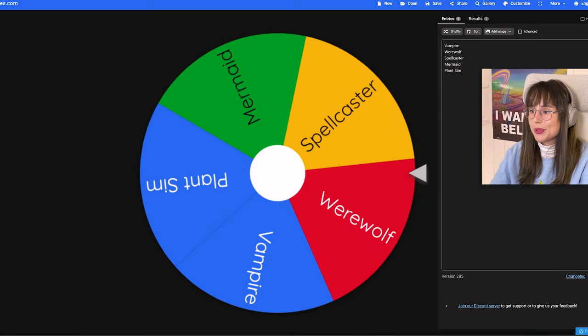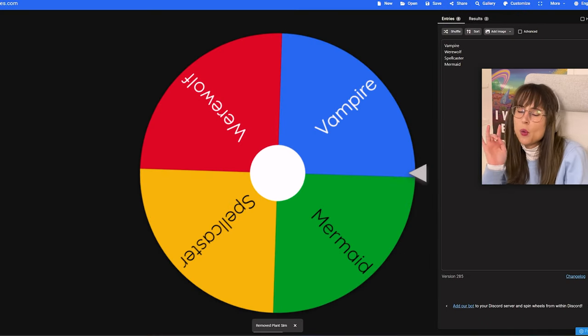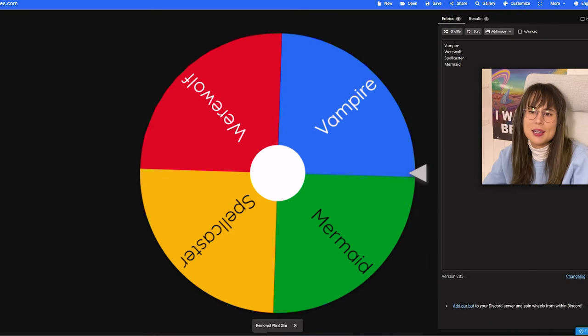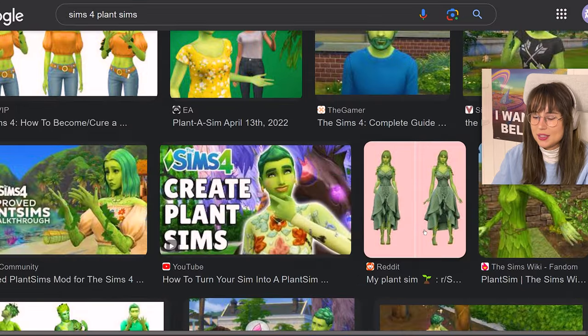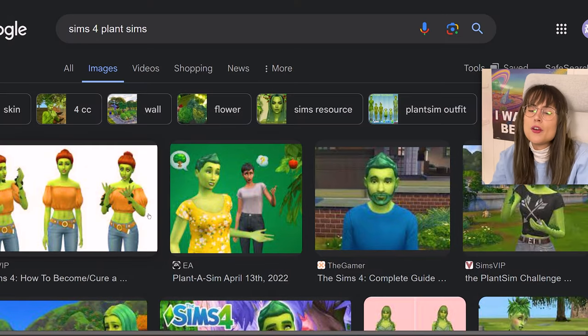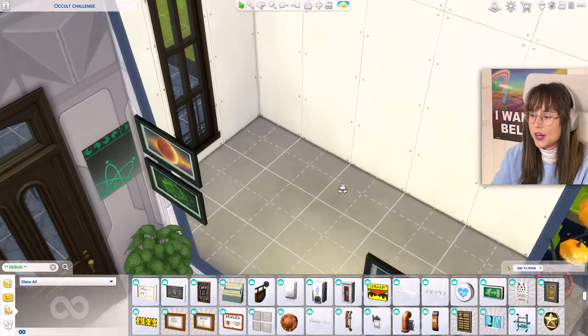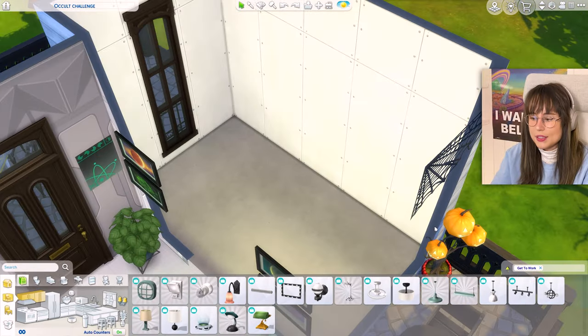On to the next room, which is the kitchen — let's see what the occult brings us. Plant sim! If you didn't know what a plant sim is, it's not a well-known occult in the Sims. It's not as obvious as vampire or werewolf. A plant sim: you eat something, you turn into a plant sim, but then you turn back into a normal sim after a while. So it isn't a full-on occult, but it is an occult. Now I have to make a kitchen that looks like a plant sim.